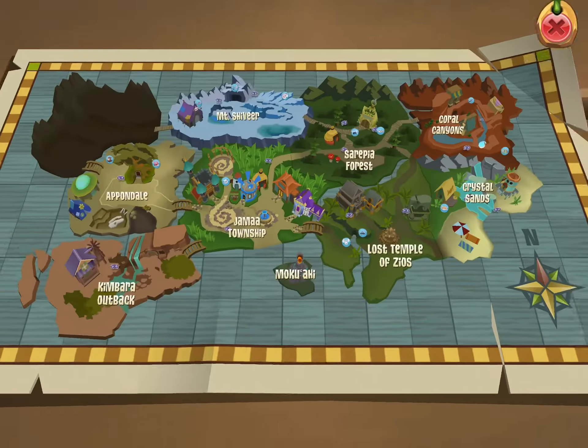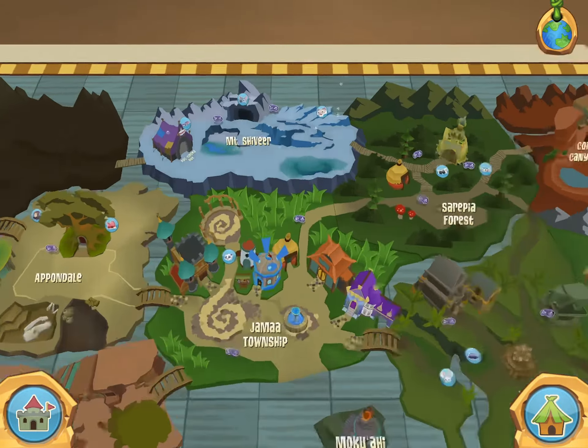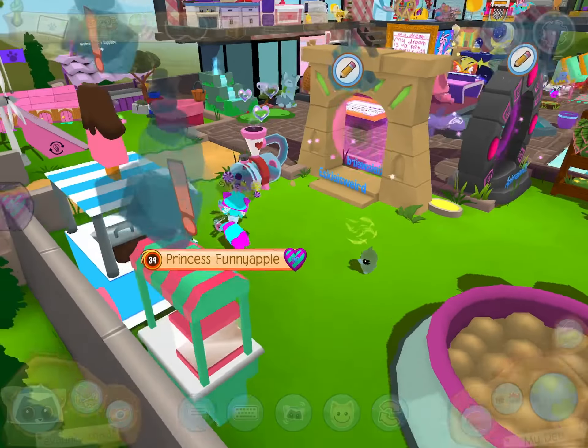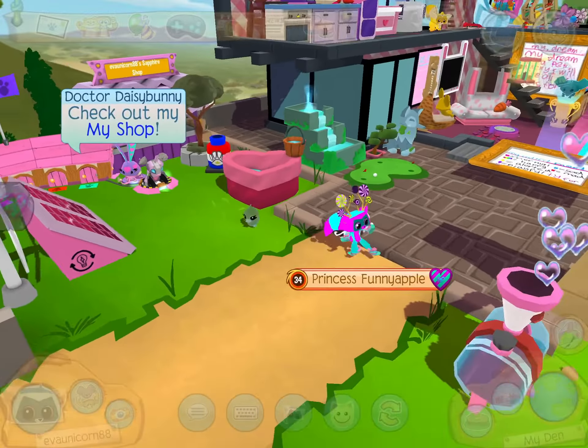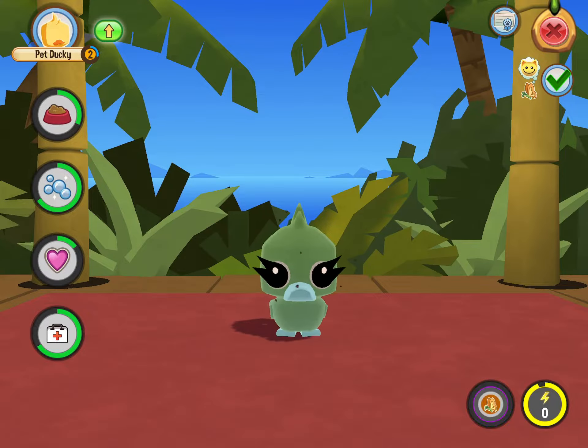The third tip is to get a pet station. I remember getting that. Because then you can get a free pet token, which means you can get a free pet. Let's see if I'm going to get mine today. Oh look — I got mine!